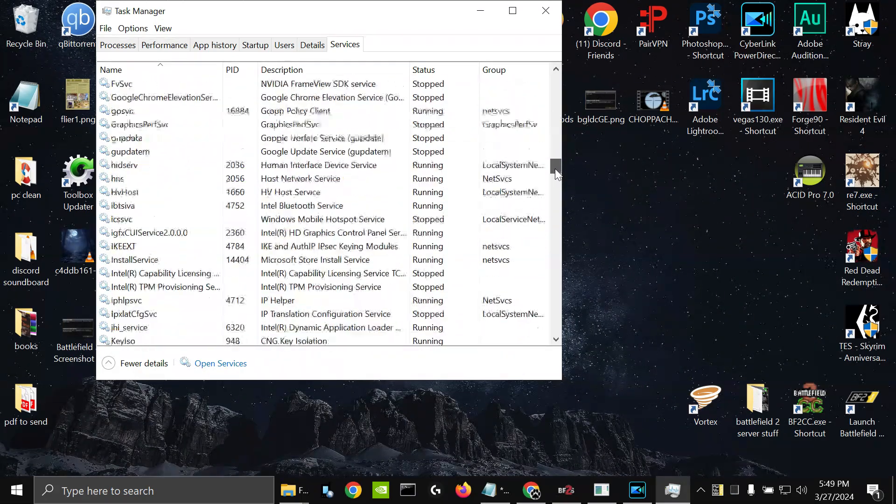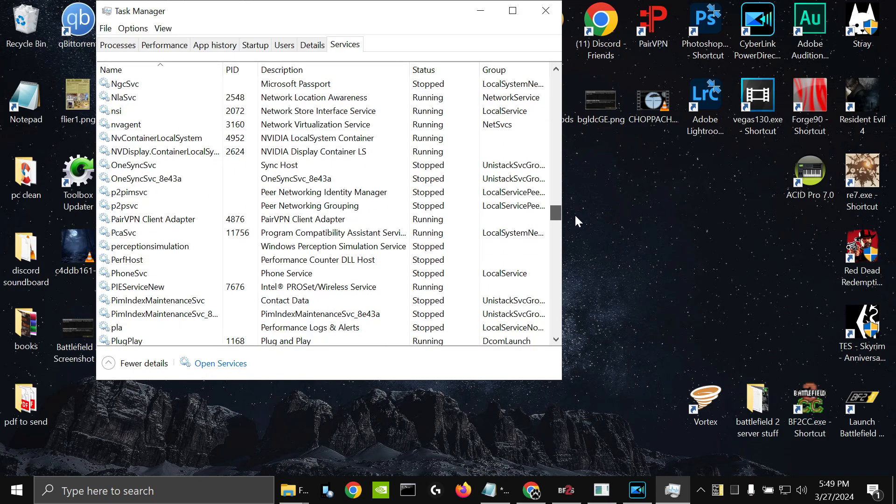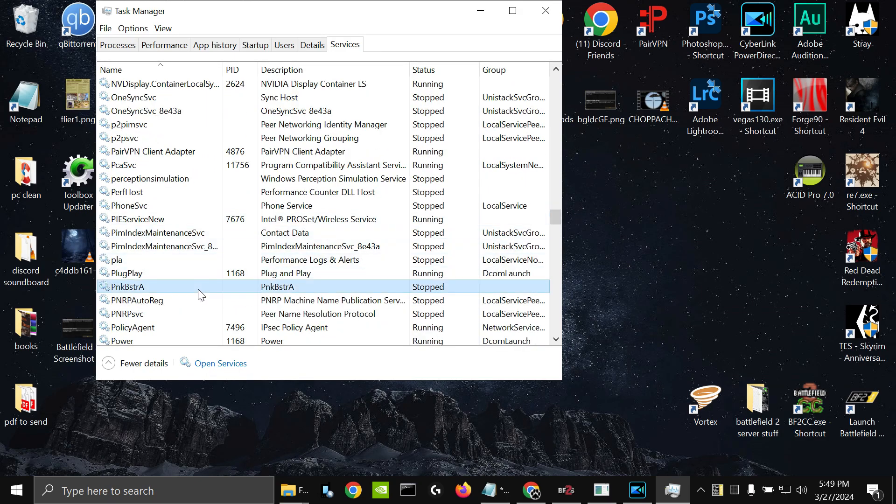We're going to look for PB down here — J-K-L-M-N-O-P — there she is, Punkbuster A. We got that error because you can see that it has stopped, so the Punkbuster service is not running.